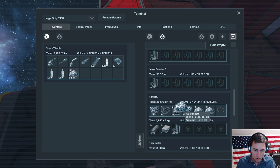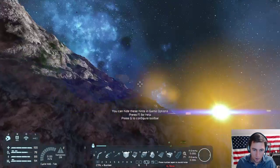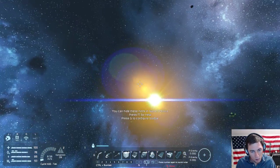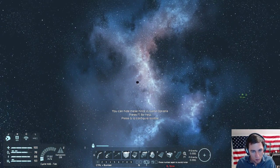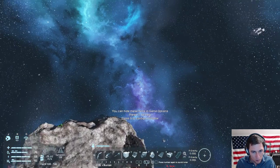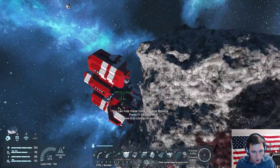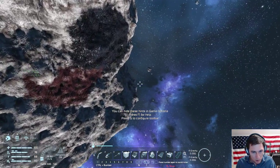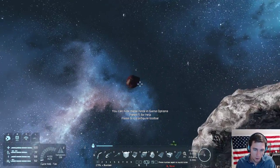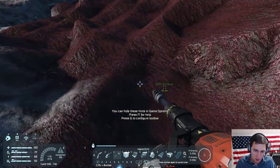I think this ship is made out of large blocks. The assembler thinks that we don't have any iron. I just put a bunch here. Maybe because it's in the refinery and not in storage? That doesn't make sense, right? Unless this whole time I've been mining uranium.